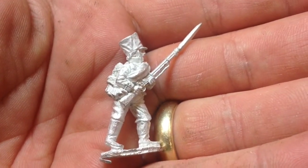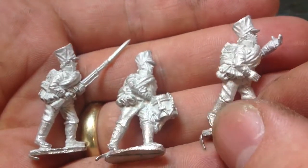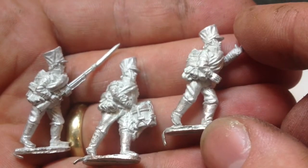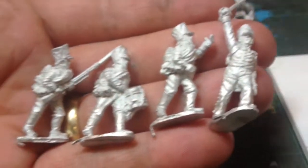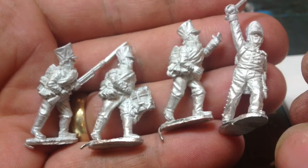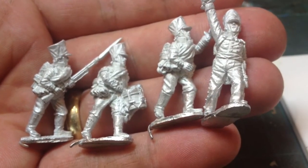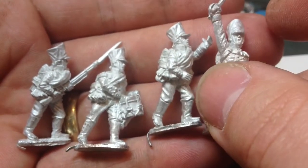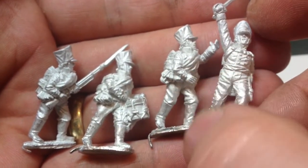There's the NCO, the drummer, and the standard bearer - nice figures. I'm reckoning something like that for the front rank of the first group. I'd definitely use the officer because he's obviously in the march attack pose, urging his boys on. That'll go with the 24 of them - and there's another four, making 28 - with two spare officers for future use.